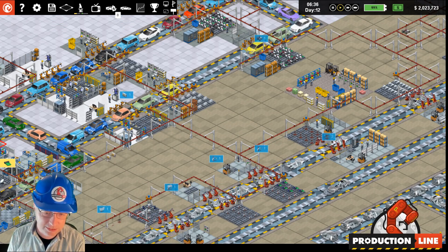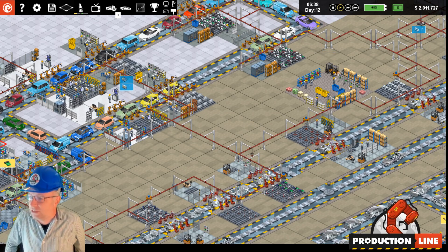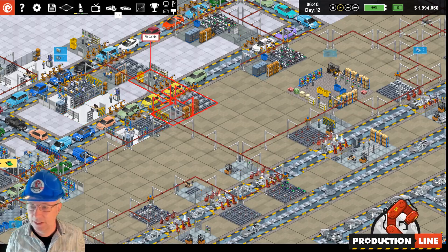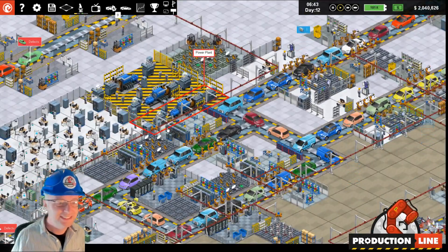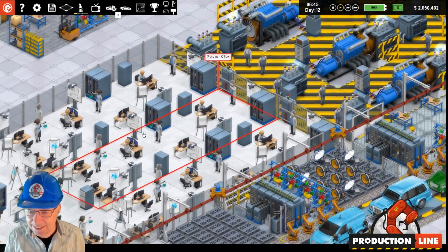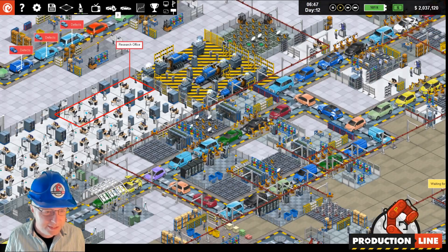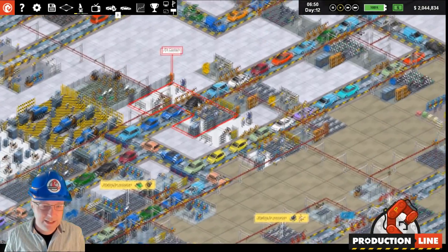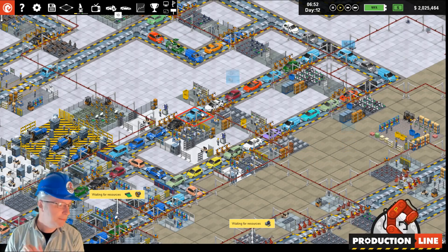Anyway, enough nonsense. I am Cliff, the programmer and designer of this game, Production Line. It's not like we're attracting loads of new viewers - look at the detail, little animated people with little bottles of liquid which somehow make cars work. This is Production Line, a car factory game. It's fantastic.